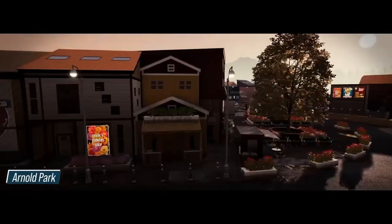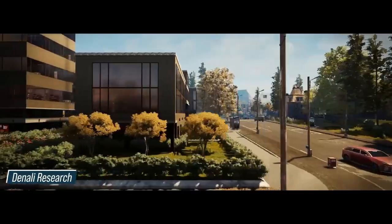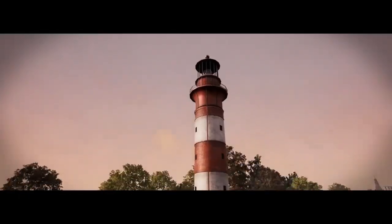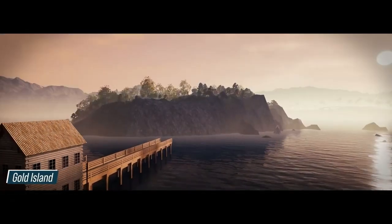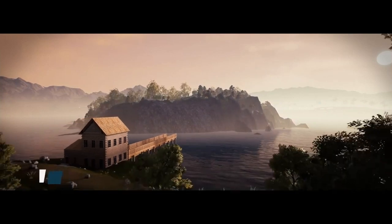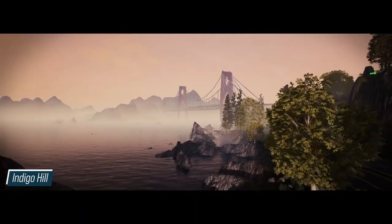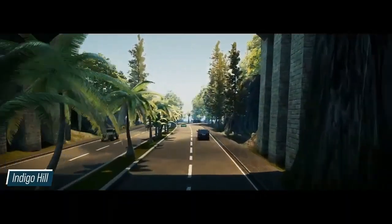So first up we've got Arnold Park, a nice little kind of town on the outskirts of the city. Then Denali Research, quite a modern area by the looks of things, some kind of lab or something. Nice little rural area — Gold Island — looks nice, you'll see some scenic bits and bobs there. And then we've got Pecunia, which seems like some kind of proper downtown sort of area. Indigo Hills, nice and rural, outside the city, looking good.